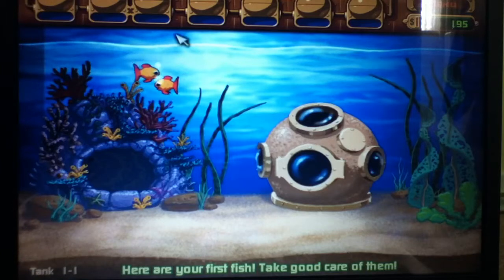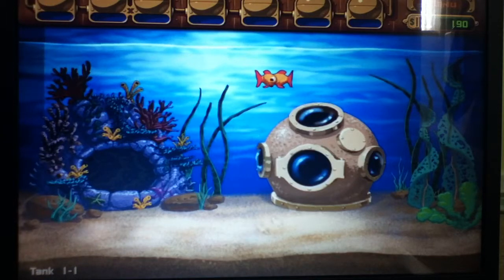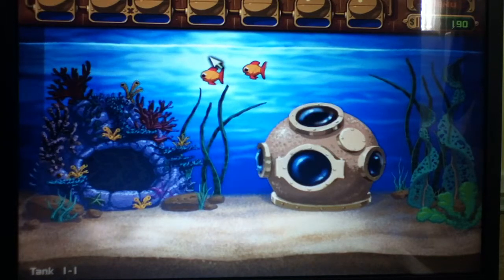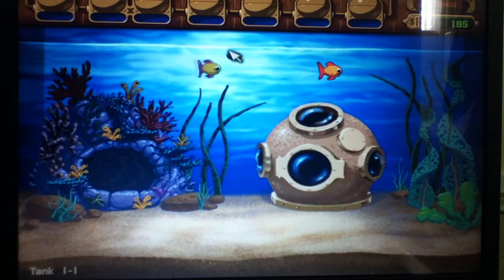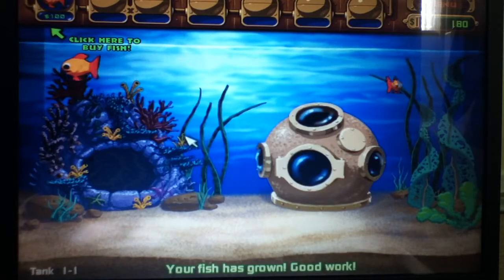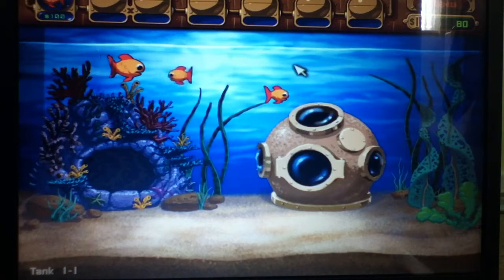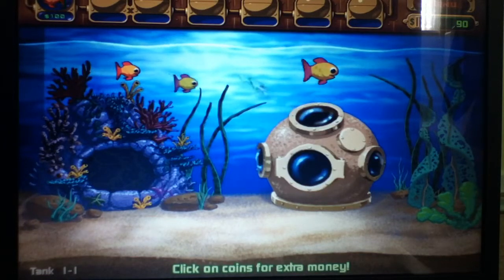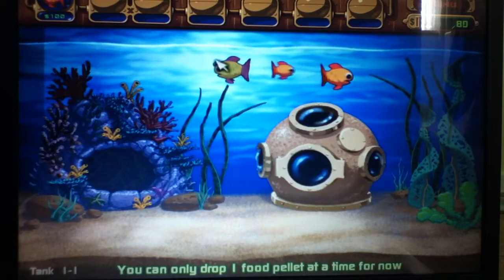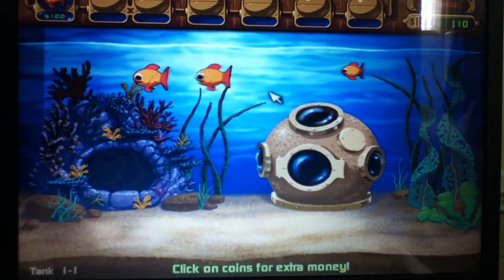You're given your first fish — take good care of them. There's one control, which is the mouse, and the mouse does everything. We start off with 200 in adventure mode. Food pellets cost five shells. Your fish is growing — good work. Click here to buy a new fish. Collect coins by clicking on them for extra money. You can only drop food pellets one at a time.